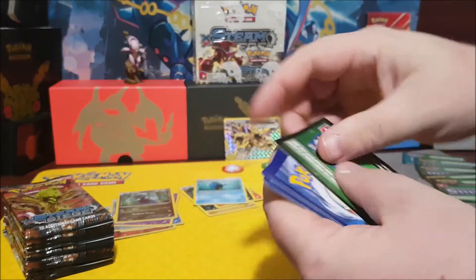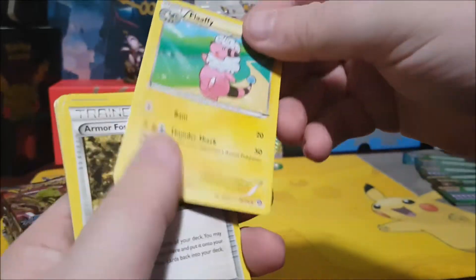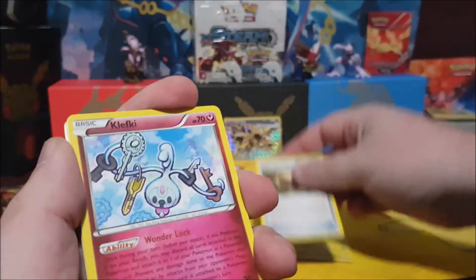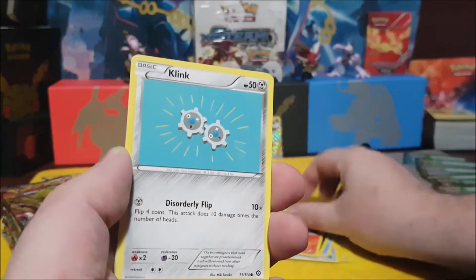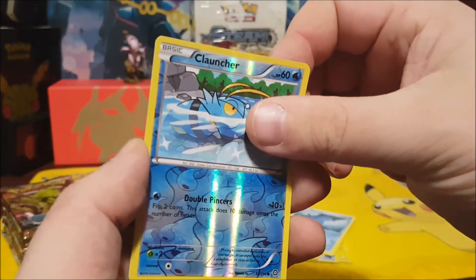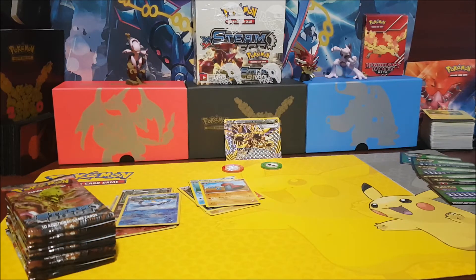Come on white code card - green, seven for seven all green. Furfrou - oh, Furfrou fell, damaged there, maybe not. Armor Fossil, Klefki, Oshawott, Pawniard, Ponyta, Klink, Mantine, Reverse Holo Clauncher, and a Palpitoad.